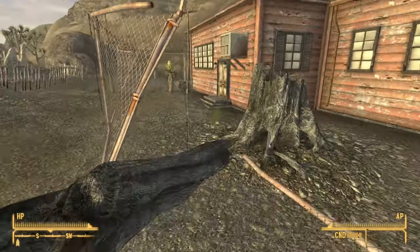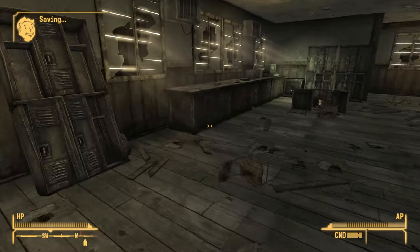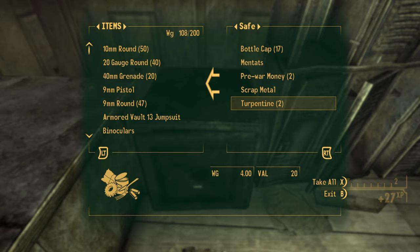The stealth boy will definitely come in handy in a moment, and the stimpaks you're getting mainly just in case you need them. So once inside, go ahead and open the safe and take the stealth boy, the super stimpak, and so on.